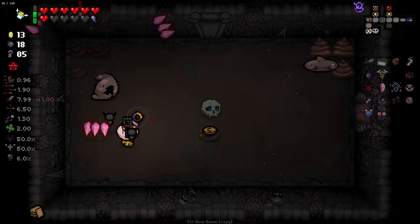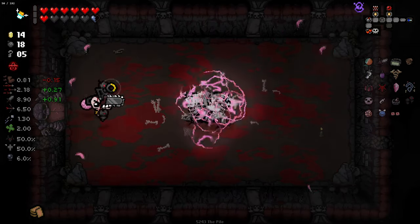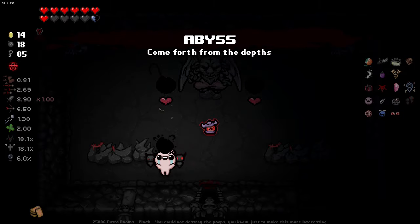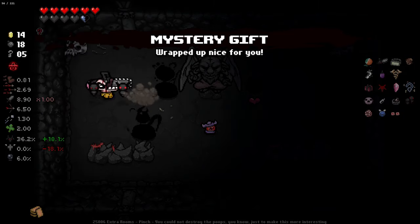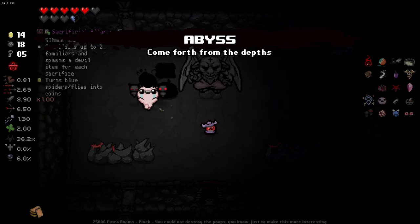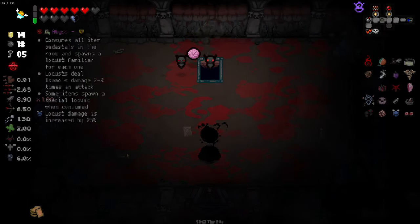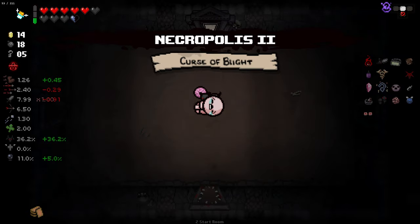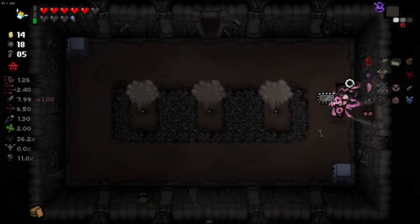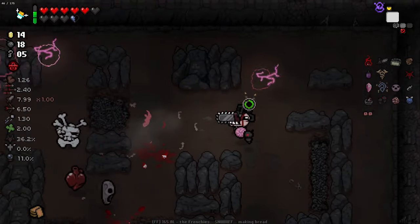I think we're basically going to be speedrunning the rest of this, because we don't have Sacred Orb anymore - so realistically item rooms aren't that important anymore. This damage is pretty obscene. We got Tech X, we kept Twisted Pair still - yeah, this is just confusing. I think we lost our gift item though, which is good. I don't totally understand this - it's a bit caddy-wombus.